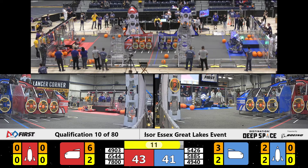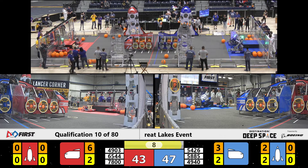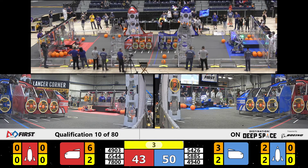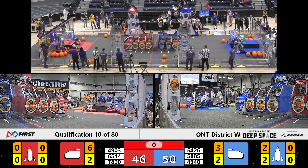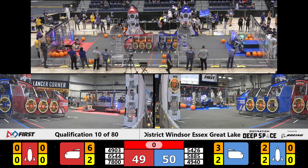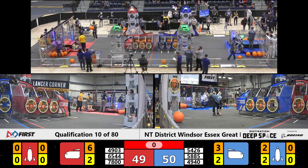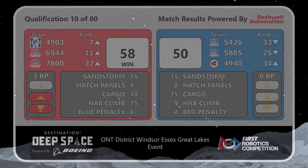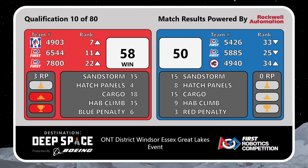15 seconds! Team 5885 — can they right themselves? Cheer them on because they're gonna need your help. Five seconds, four seconds, three seconds, two seconds, one second. That was a close one — one point separates these alliances. We've got a score: qualification match number 10 goes out to the red alliance! That was a tight one — 58 points, they take it with the win. Blue alliance: 57. Notice all the rankings on the blue alliance — most of them do go down, except for team 3490.